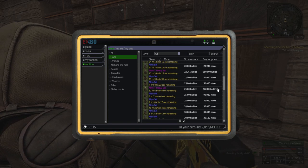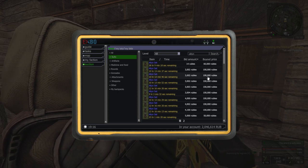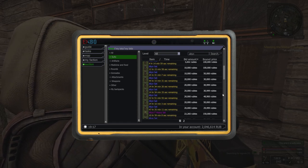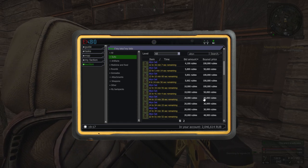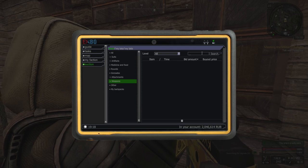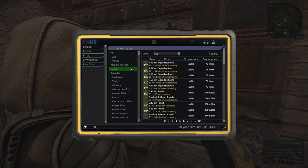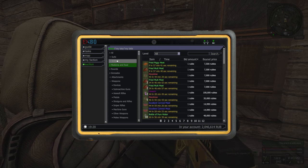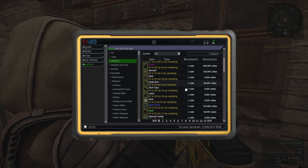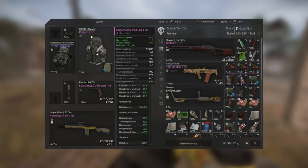You can get items for cheaper - here's one for 30,000, which is quite affordable. You can also make money by finding the cheapest item and relisting it at a higher price. The same applies to weapons, attachments, grenades, ammunition, medicine, food, and artifacts - whatever you want to buy or sell.